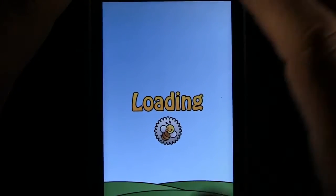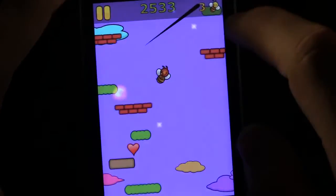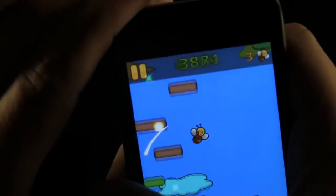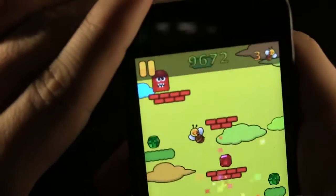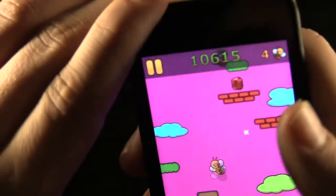We're going to go ahead and play a level. All we have to do is make sure that Jumbie gets as high as he possibly can with extra power-ups and slash our enemies. All we have to do is tilt our device and he will go ahead and get higher and higher. Different jewels and different things help us out in different ways.